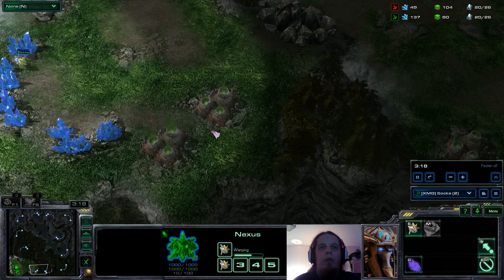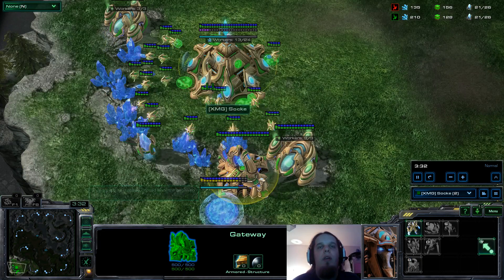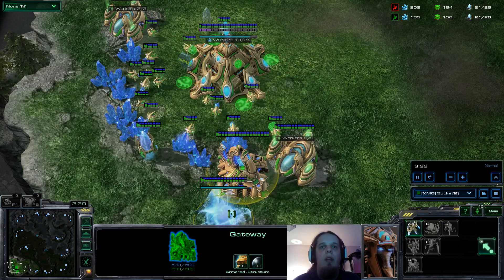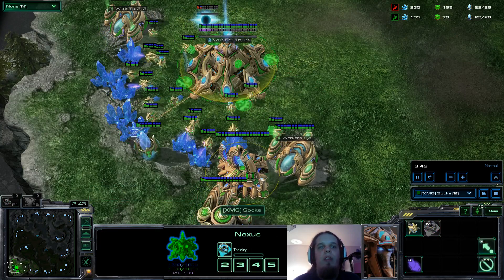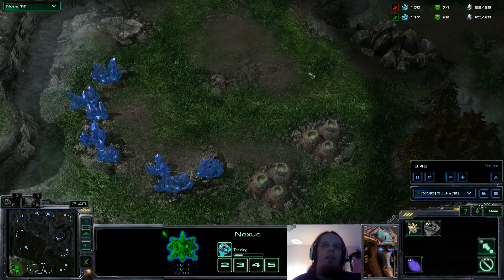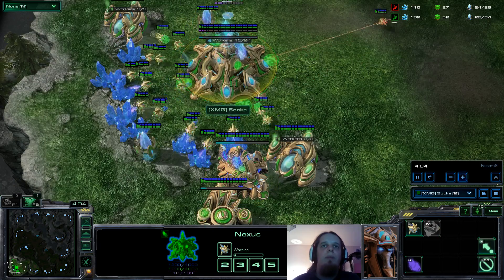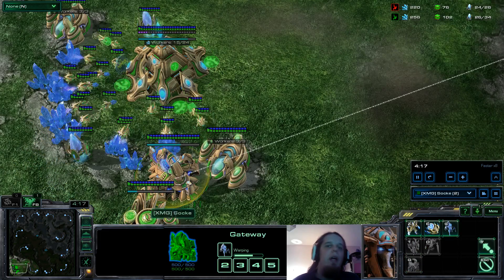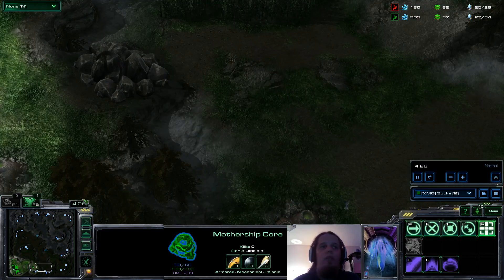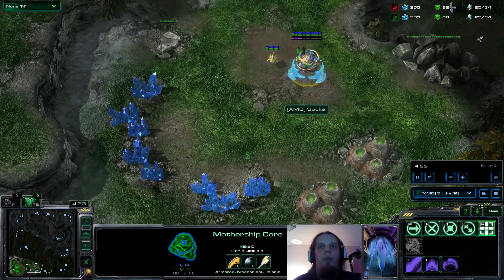I'm going to check if there's maybe a proxy at the natural. Sometimes lately they do this tank gate — even just one tank gate can be a bit dangerous if you don't end up scouting it and you skip the zealot. But even if you scout this late and chrono boost the zealot, I think it's still fine. A late scout at the natural against one gateway is still okay, a bit risky against some other stuff. Boosting out the Mothership Core is the quickest way to deny the scouting probe. I'm getting one stalker — playing kind of risky in this game since I'm not scouting at all.